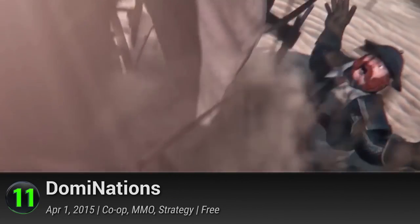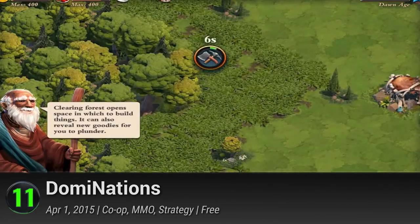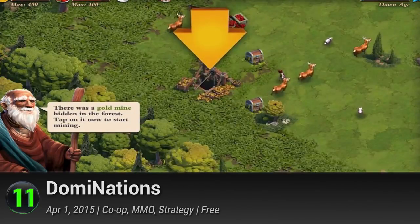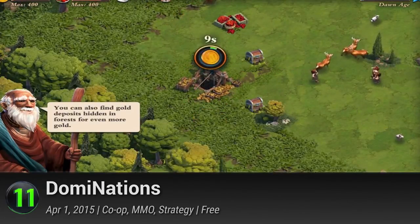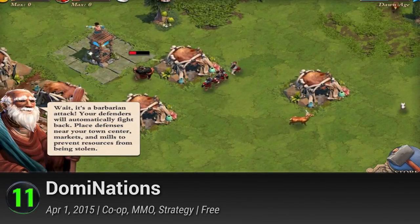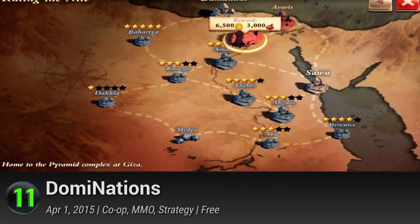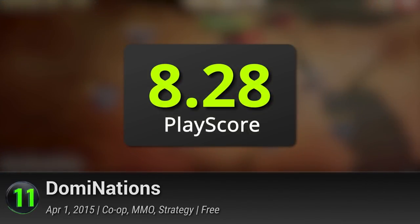11. Dominations. Lead your nation from the Stone Age to the Space Age by building a one-of-a-kind village, leading loyal citizens in battling competitively or cooperatively with players from around the world. Raiding other nations can also bring lots of awesome loot. A little teamwork and strategy can give you total domination. It has a PlayScore of 8.28.